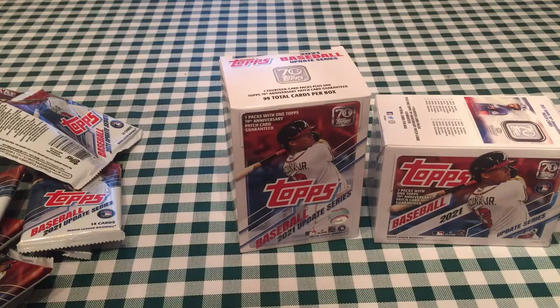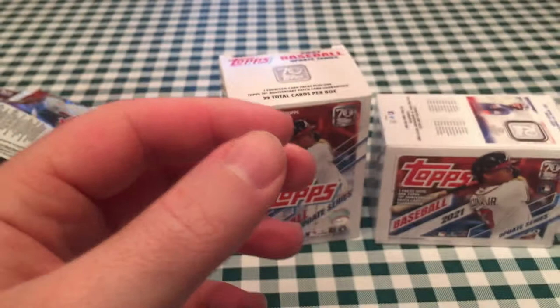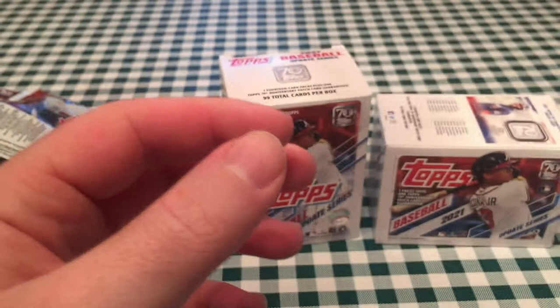Pretty solid overall — we both got a Chrome and a black gold card. Those are pretty common but definitely cool looking. The best hit of the break is the Jake Cronenworth rookie debut red ice numbered out of 199. We did pretty well. Enjoy opening up Update Series — you're going to be able to find it on your shelves for once, which is nice. I went to Walmart the other day and they probably had a couple dozen blasters, hanger boxes, and blister packs. Thanks for watching, hope you're having a good day — please like, comment, and subscribe. We'll see you in the next video — go Cubs!